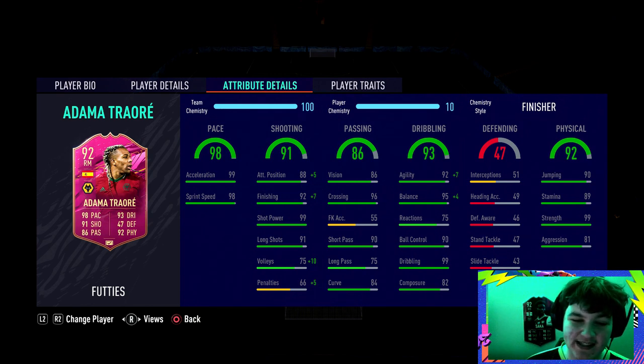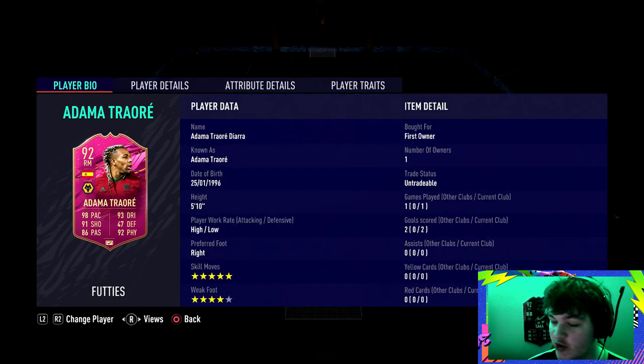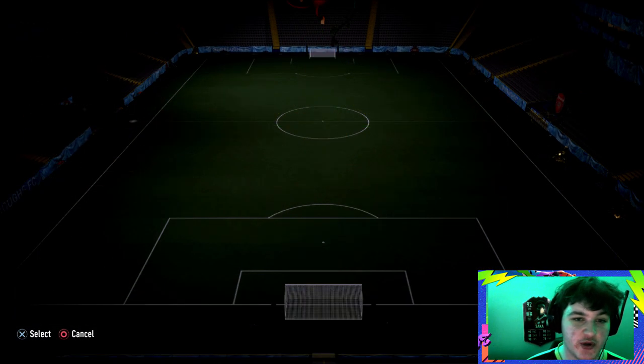His passing is nothing crazy either. If you play him as a right CAM, his passing will let you down — he's got decent short passing but long passing is lacking, especially for a winger or CAM. With a Finisher boost he goes to 99 agility, 99 balance, insane ball control, and 99 dribbling. He's a very fun card and he's got the flare trait as well.